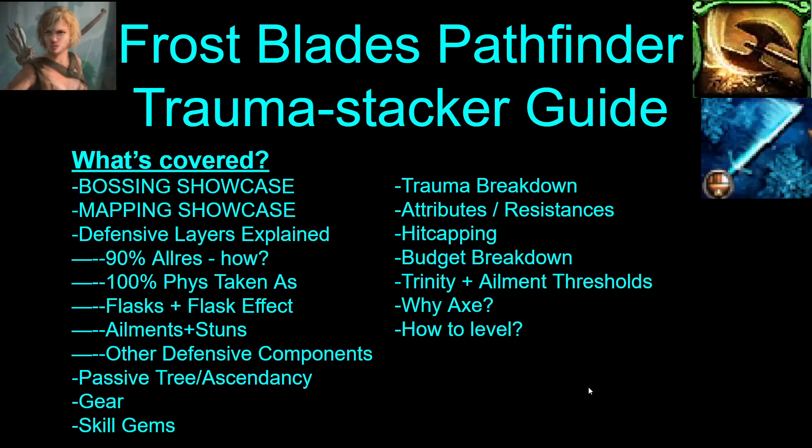So what we're going to cover: we're going to do a bossing showcase, mapping showcase, and then I'm going to explain the defensive layers of the build and how it works, and then go over the passive tree, ascendancy, the gear, the gems, and then talk about trauma, attributes, resists, hit capping, and some other important stuff. So let's get into it.